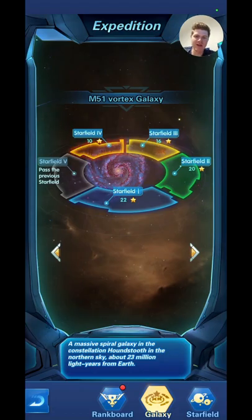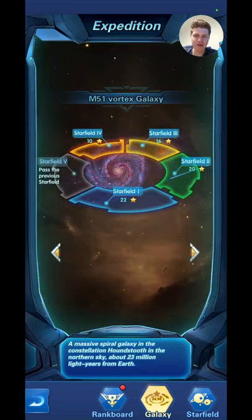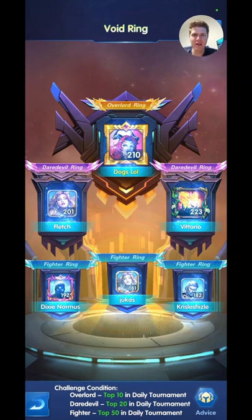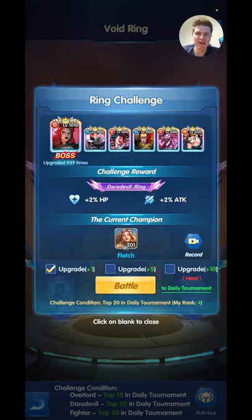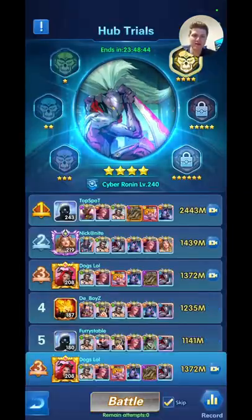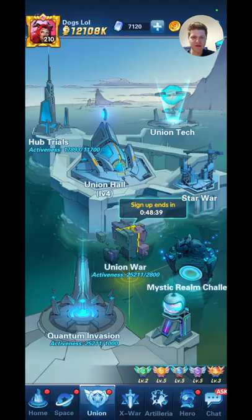You're going to need a lot of heroes to pass all these bosses. You've got your Expedition — that's kind of like another Galaxy Wanted but with a twist; pretty straightforward once you start playing. You've got your Void Ring where everyone on your server battles it out — if you're number one you get an extra 3% attack and 3% HP, and if you're in the bottom two you get an extra 2%. Then you've got your Hub Trials — just more battles you can get coins for. Just do them every day.